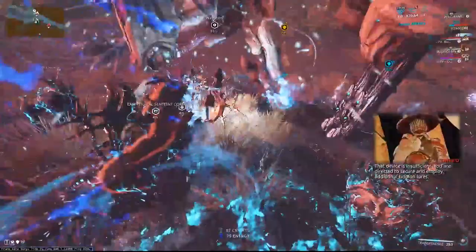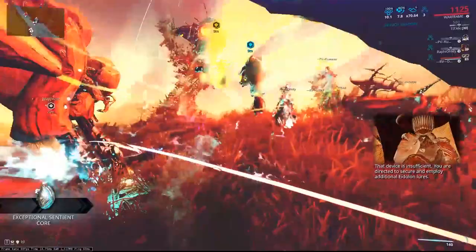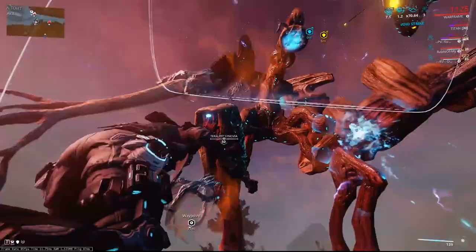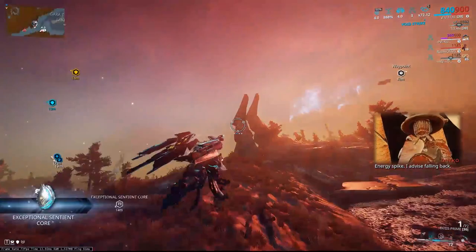We'll hold our lure for the Chroma to take — we just need one more lure for the Chroma here, so we're going to try and get it off this limb. I'm a bit slow on this but I still make it back in time. We take that down, and now we're going to go grab ourselves another lure.